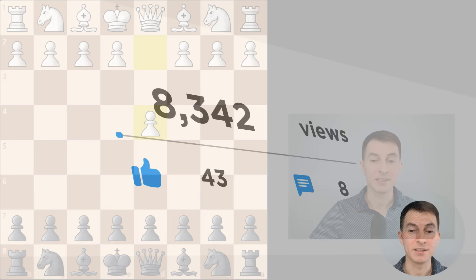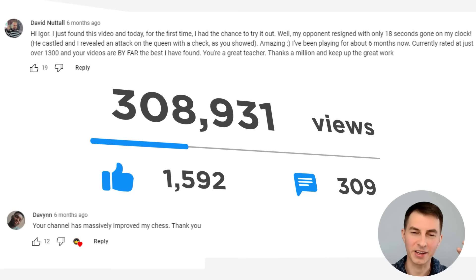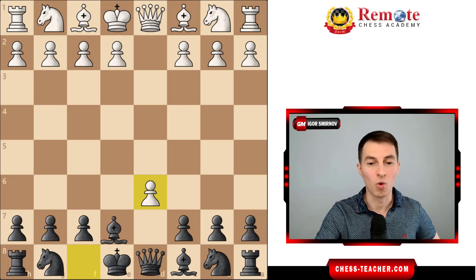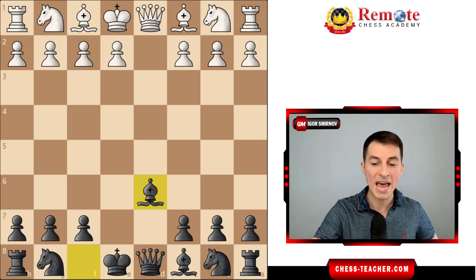I received a ton of positive feedback from you guys saying that you crushed your opponents in like half a minute of time - you already crushed some of your strong rivals. Basically the video was about a gambit variation where you sacrifice a pawn in the middle of the board, and for this one pawn sacrifice you kind of turn the table around.